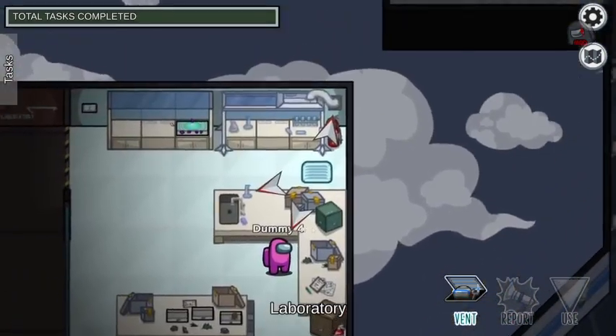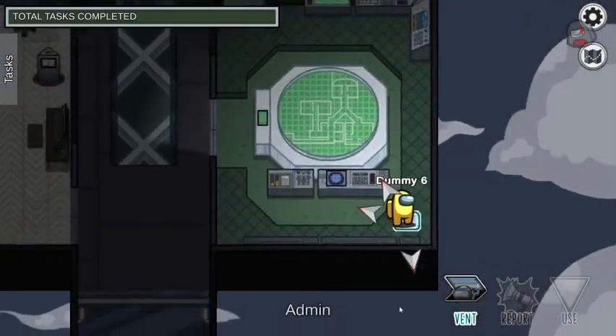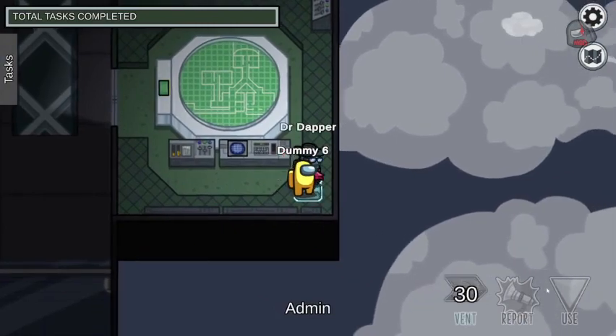So that is every task in Mira HQ and how to do it. I hope you enjoyed, and stick around for the Polus one coming soon.